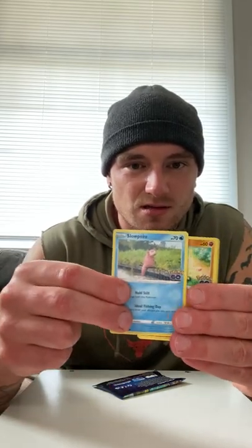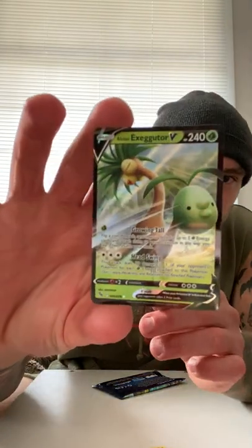Pack number two. I've gotten zero rainbows, no secret rare, or either of the alts from this yet at all. Water, Fire, Rare Candy, Wartortle, Slowpoke, Larvitar, A-Pom, Spinarak, Rattata, Lapras, Exeggutor V. Not the best, but at least it's a hit. So far, 1-1.